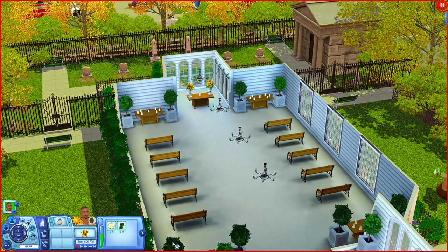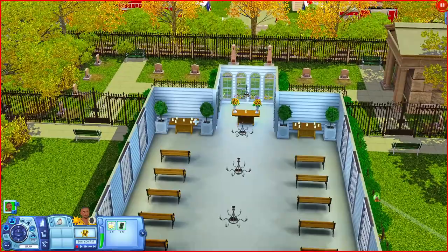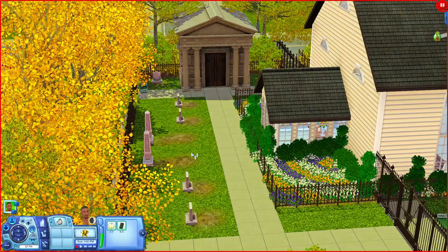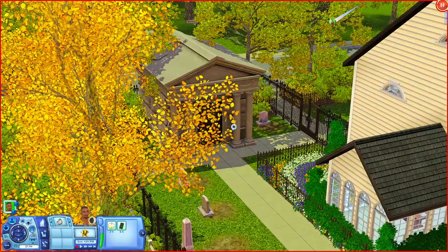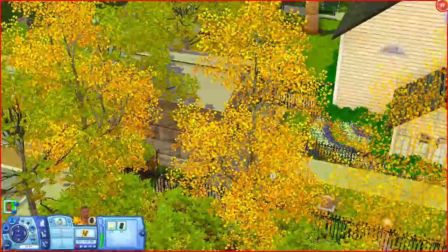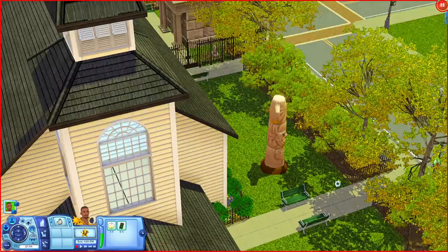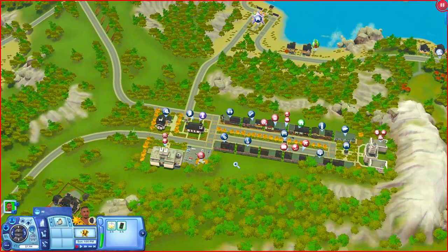In the back of the lot you have plenty of graves - this world is unpopulated so you'll have to populate it or add your own. All these graves are decorative so you can remove them if you need more space. You also have a mausoleum, some places to sit, and a weatherstone on this lot.